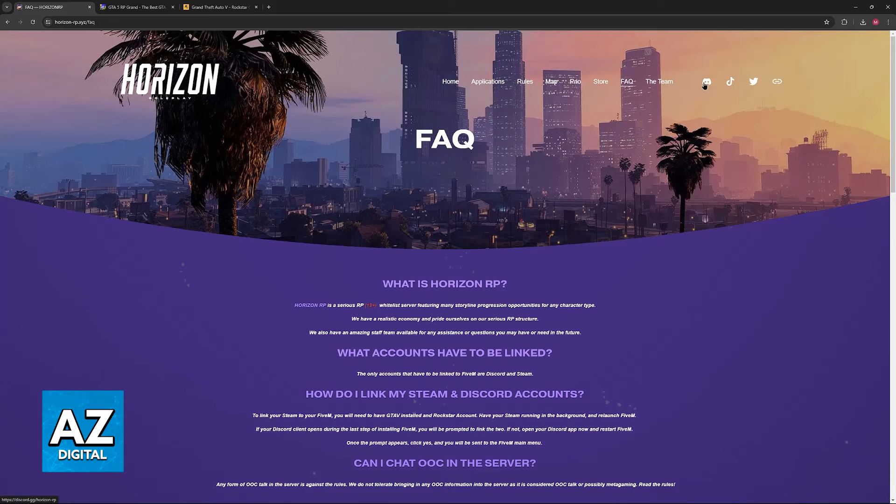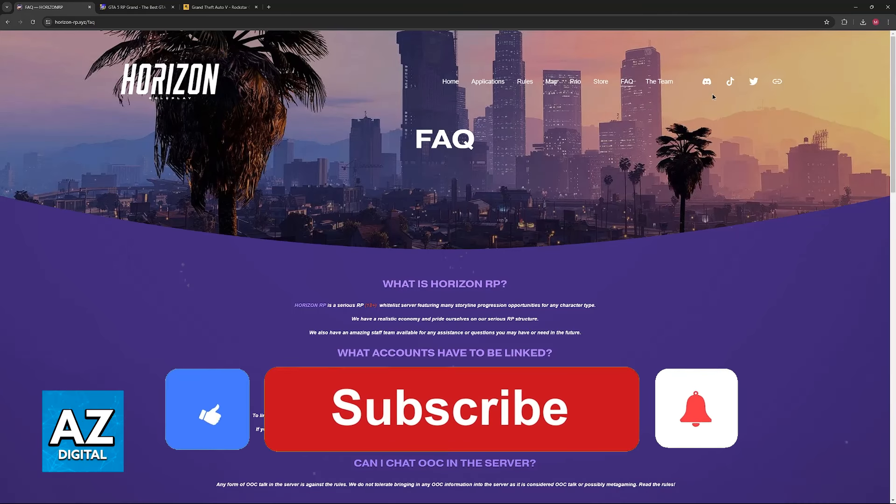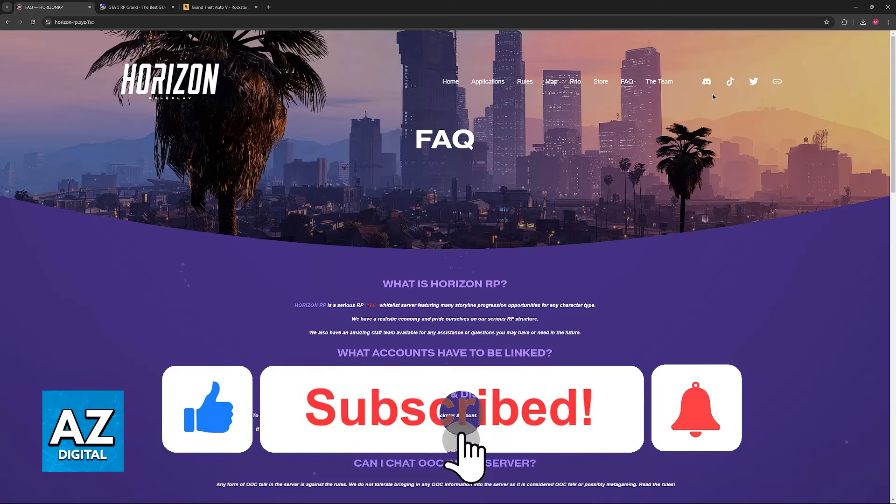Usually, this is going to be, like I said, by joining the Discord and applying from there. I hope I was able to help you on how to play GTA 5 roleplay on PlayStation 5. If this video helped you, please be sure to leave a like and subscribe for more very easy tips. Thank you for watching.